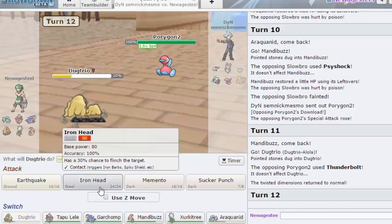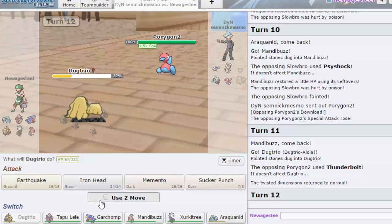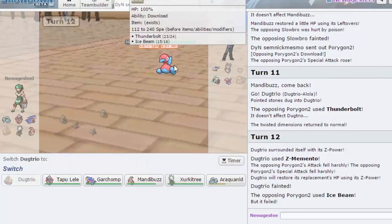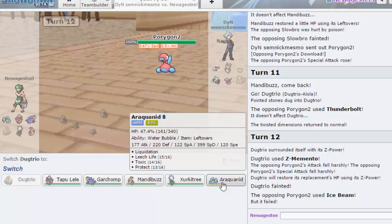He goes for Thunderbolt. I kind of want to go for Z-Memento, maybe into Mandibuzz or maybe into Zircatree. I'm pretty sure his Porygon has Thunderbolt and Ice Beam. I'm gonna Z-Memento — he does have the special attack boost. He actually goes for Ice Beam instead of Trick Room. Part of me really wants to go out into Araquanid but I feel like if he doesn't set up Trick Room he's gonna get swept by me — well no, Zircatree can sweep later, not now.